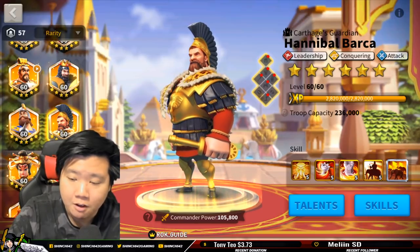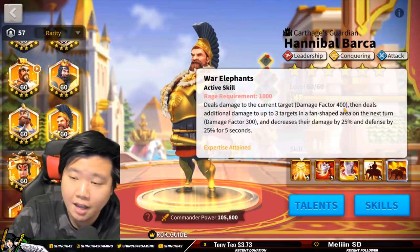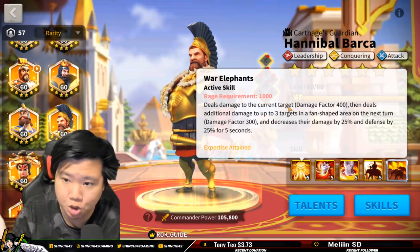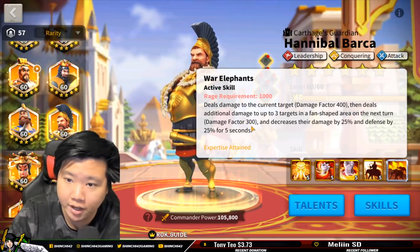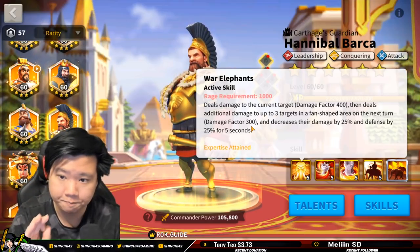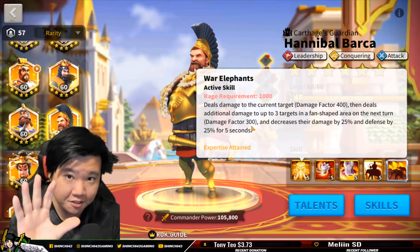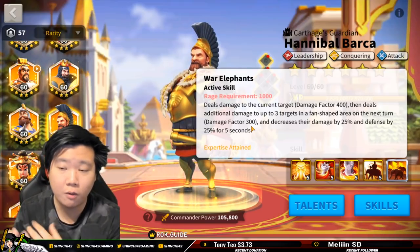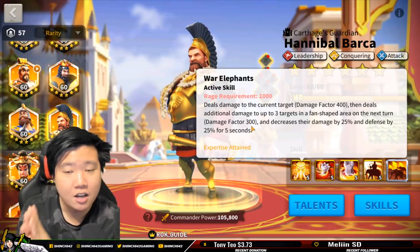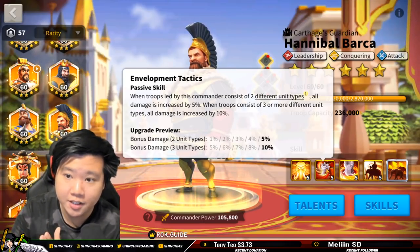Hannibal Barca's first skill deals 400 damage factor to the target, then deals additional damage in a fan-shaped area to up to three targets with a 300 damage factor. What's really nice is that he's not just a DPS commander — he also decreases enemy damage and defense for five seconds. Five seconds is massive. Barca is an all-around commander: leadership, attacker, and debuffer.